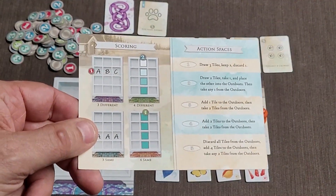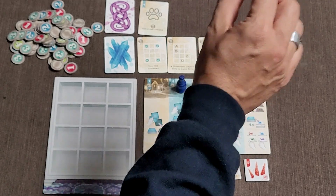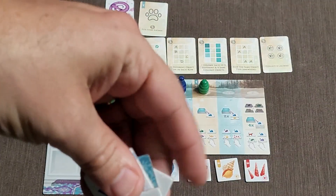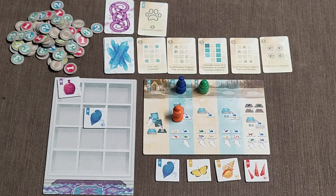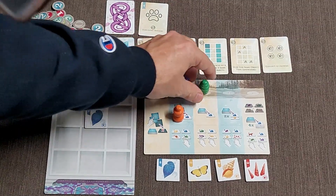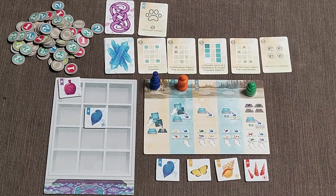You'll have a reference card to help you remember these actions. So for example, if I choose the first action, that allows me to draw three tiles, keep two, and discard one. I'll draw the three tiles, keep this one and this one, place them, and discard one. Then the next players will take their turn, and afterwards we'll move the turn order tokens up for the next round.